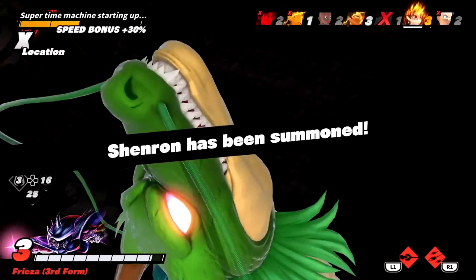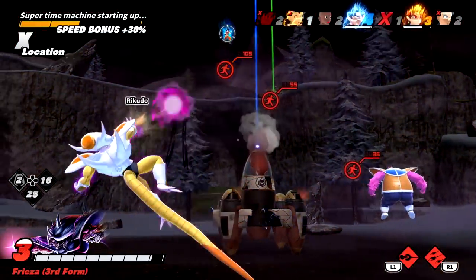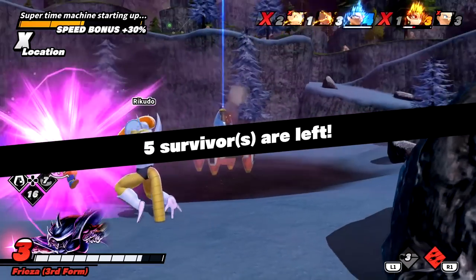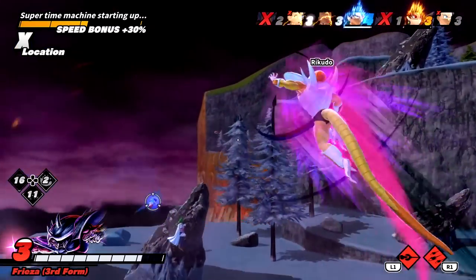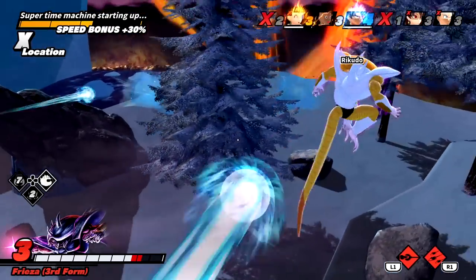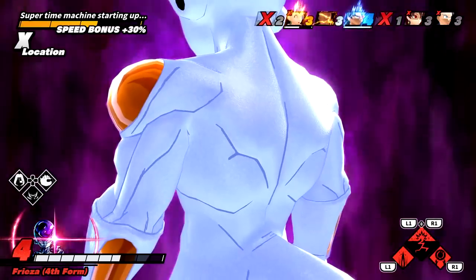This is bad — we have a dragon change level three and a level four, and the super time machine is active right now. This is gonna be very close. We're taking mad damage, we might actually lose this. Drain the level three right there — that person set down a trap. I see your trap; she's trying to take me over to it. Vegeto almost knocked me into it — nice dodge! Final form Frieza? No. Have to destroy all of them quick before the super time machine completes.